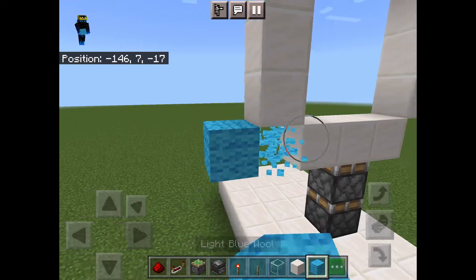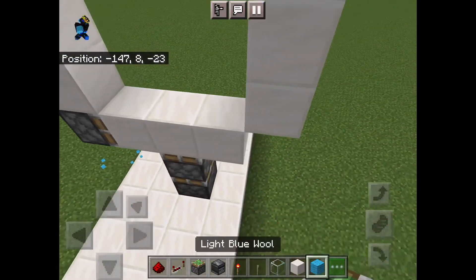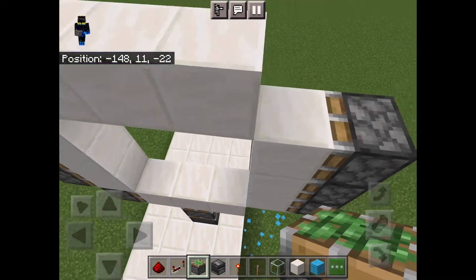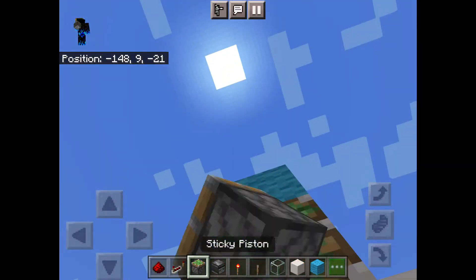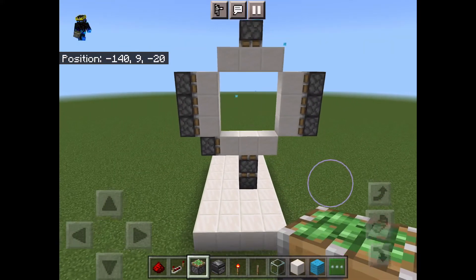Next, place 4 sticky pistons into these blocks like this. Then go around and place 3 sticky pistons facing these blocks. Next, build 2 blocks up in the middle of the top and replace this block with a downward facing sticky piston. And there you go — you are done with placing all the pistons.